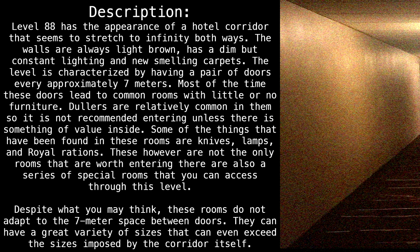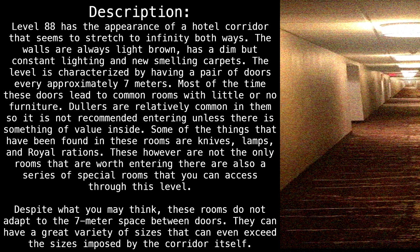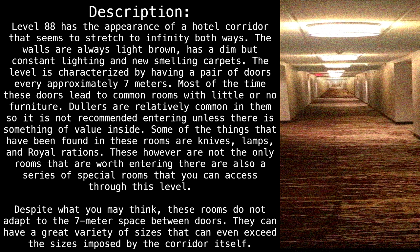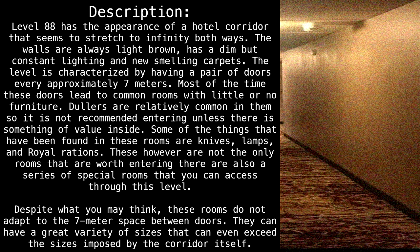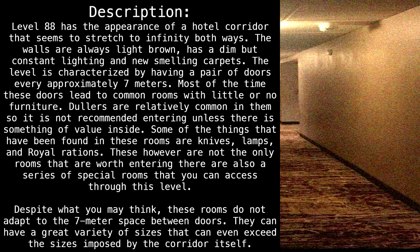Some of the things that have been found in these rooms are knives, lamps, and royal rations. These, however, are not the only rooms worth entering. There is also a series of special rooms that you can access through this level. Despite what you may think, these rooms do not adapt to the seven-meter space between doors — they can have a great variety of sizes that can even exceed the sizes imposed by the corridor itself.